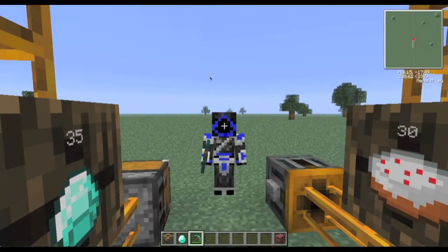Hey guys, SkyTheRealNinja here. What a nice picture staring at me. We have cake to the right and diamonds to the left — basically just what anyone could want.